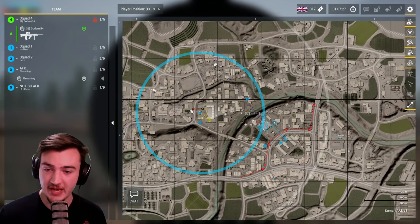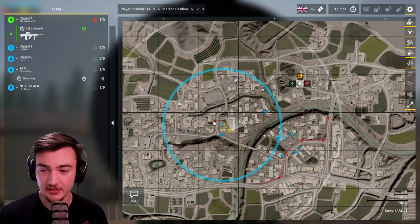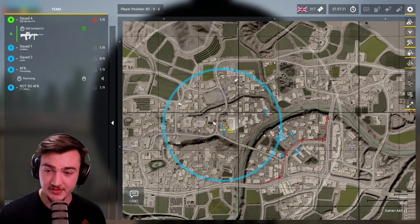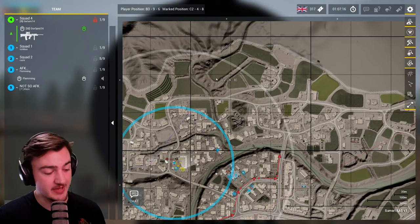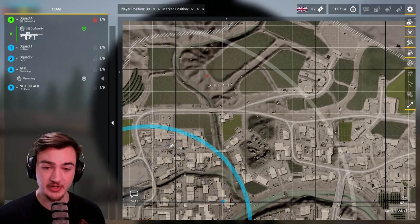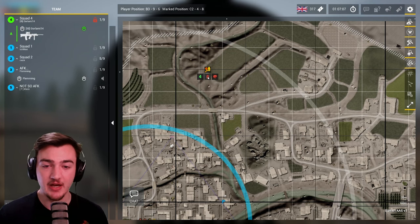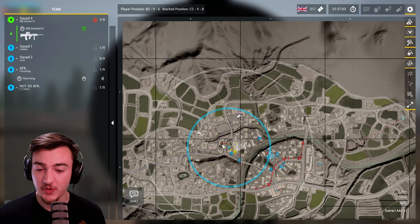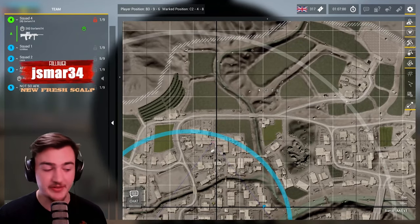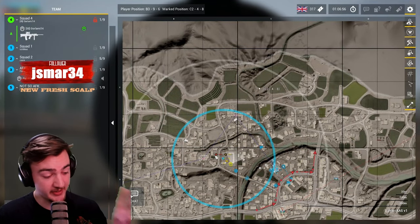Moving on to marks on the map — there are a ton of them, so we'll go over the basic ones. The most basic is the helmet mark: helmet mark equals infantry. More helmet marks probably equals more infantry. Fire team leaders can place up to three marks to help their squad leader identify things, but when you place a fourth mark, your first mark disappears — just a heads up.